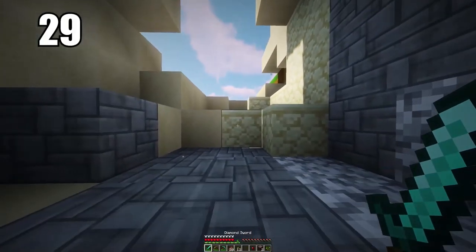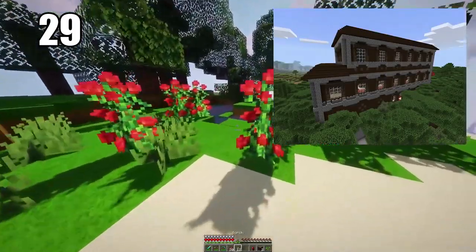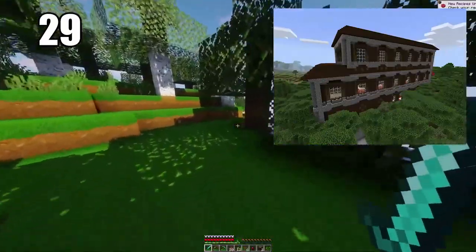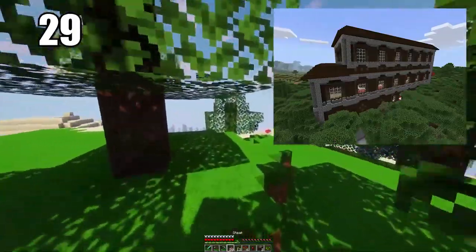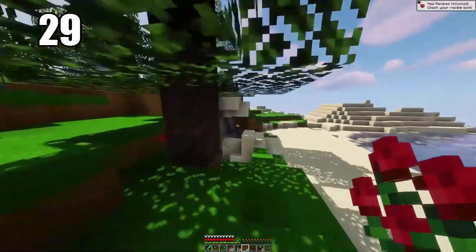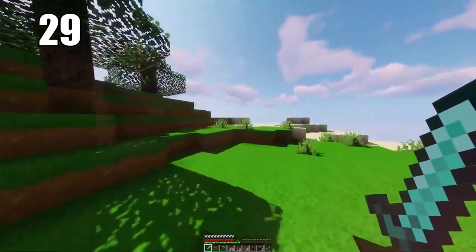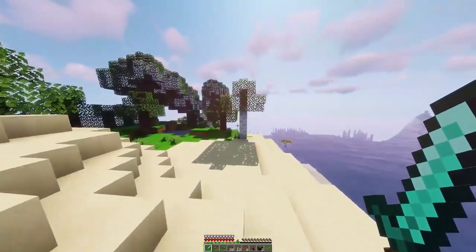That leads into tip 29: raiding woodland mansions, if you know what you're doing and you're ready. These are a little bit hard to raid and come away from alive, but if you're able to do so, most likely you'll come away with a totem of undying — an item that, if you're holding it when you take a death blow, will instantly revive you. This is really the only way to cheat death in Minecraft and probably the best item in the entire game. Both desert temples and woodland mansions come with risk but have great rewards.